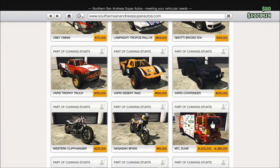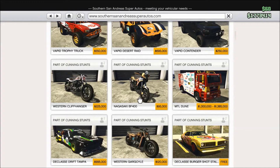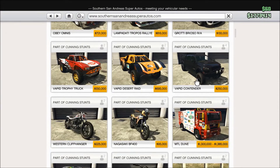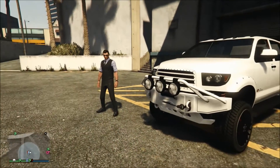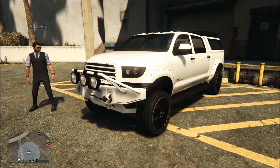Hey, what is going on guys, Roshan here, welcome back to GTA 5 Online. Another two vehicles dropped from the Cunning Stunts DLC — the Vapid Contender and the MTL Dune. I'll be posting a video on the MTL Dune later, but in this video we're talking about the Contender and customizing it. It's $250,000, which is pretty cheap for a DLC car. It's basically like a Raptor slash Tundra slash Chevy truck thing. I'm joined by Chaos Inferno and we're checking out this car in the custom shop, doing some drag races and maybe stancing it.